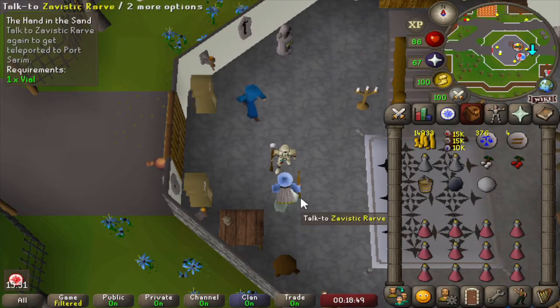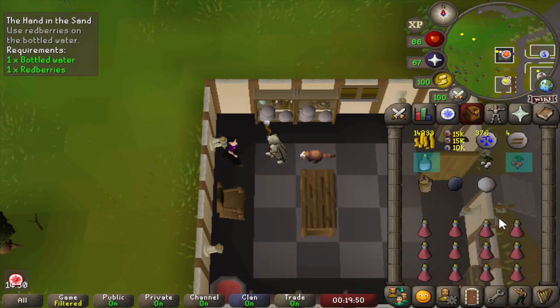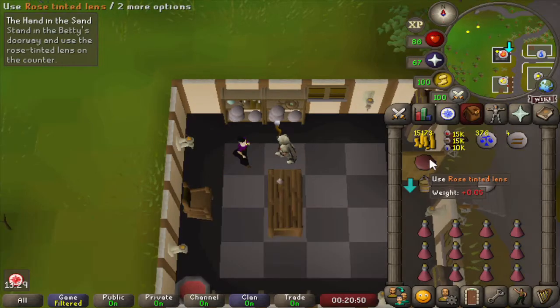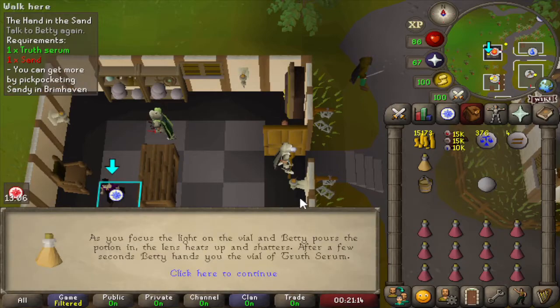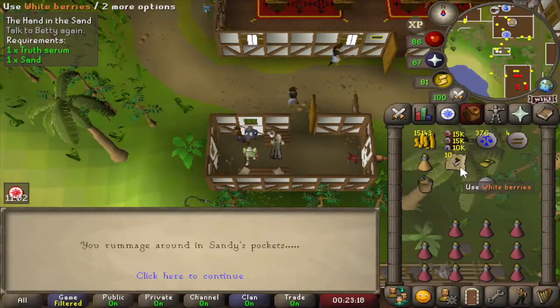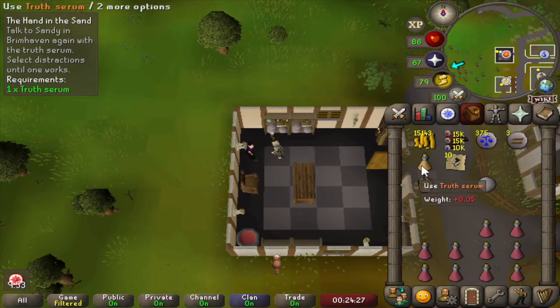We got a magical orb, and if we go to Betty in Port Serum she can make a Truth Serum so we can interrogate Sandy. We need to make a lens for the Truth Serum — adding red berries to special bottled water, then some white berries, gives us a pink dye. That pink dye can be used on a Lantern Lens for a Rose Tinted Lens, which is one of the things we need to make the Truth Serum. She put a vial on the counter, and if we put the Rose Tinted Glass inside the door it shines some light — and we have some Truth Serum. The last ingredient needs something belonging to the person we need the truth from — one pickpocket into Sandy's pocket gets us some sand. How appropriate. And that's the end of the Truth Serum.